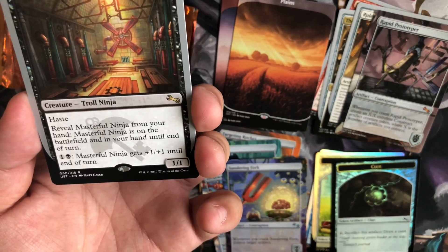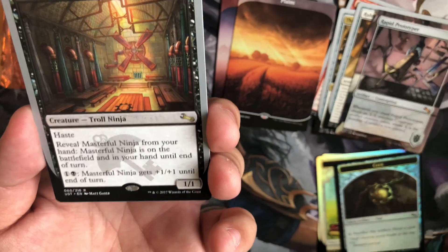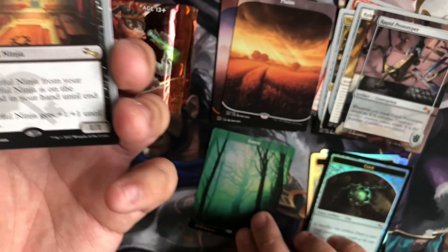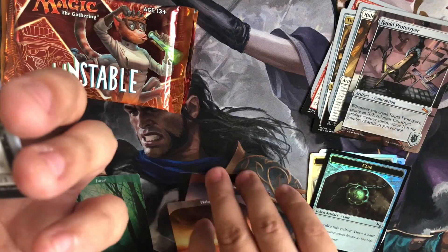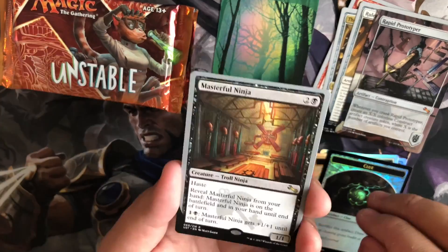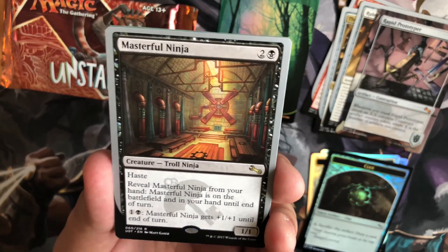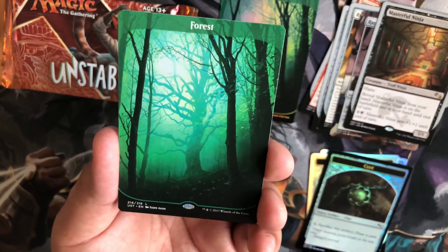It's going to get its own special spot. We're going to take out all of these contraptions just so you guys can still kind of see. We're going to flip these around because I really want you guys to just see it. My hand's going to be covering it either way, so I'll move it over here. Our rare is Masterful Ninja, and we got another Forest.